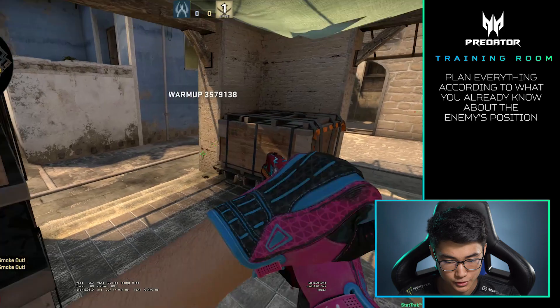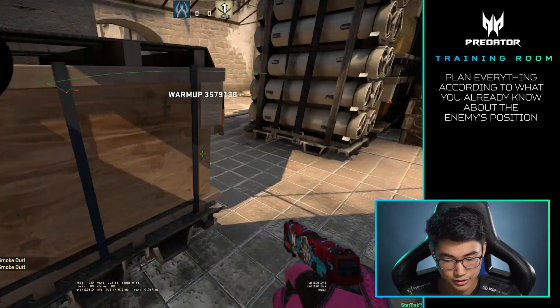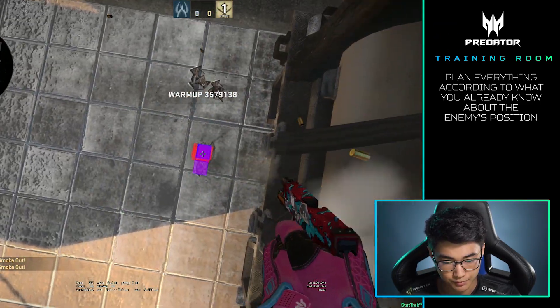For B-site on Mirage, again it depends on your teammates and what smokes you have. The default spots would be here to plant, and the other default for cat would be here. B-site is completely open, so you can literally plant wherever you want.